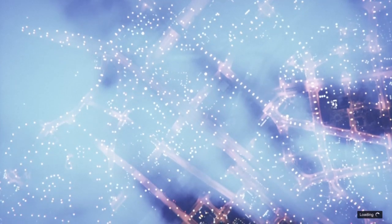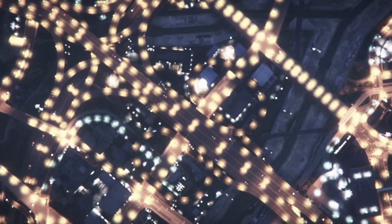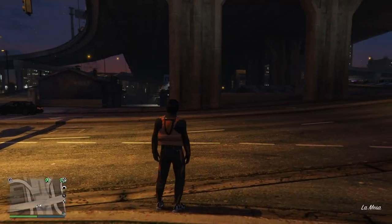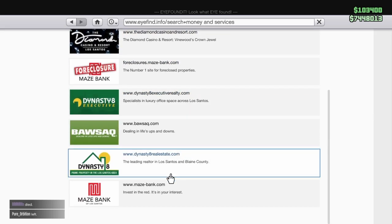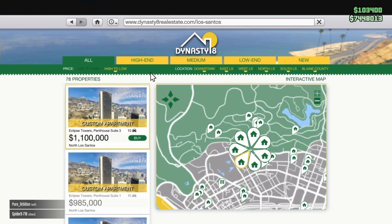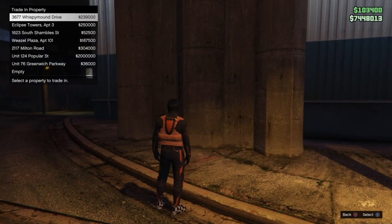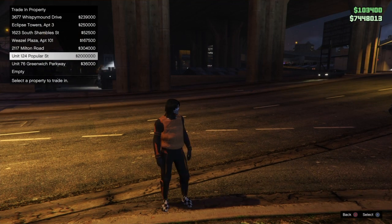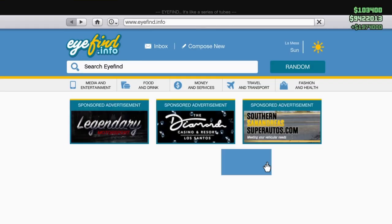Once you load in, go on the internet, go to Money and Services, then Dynasty 8 — standard, not Executive — and view property listings. Sort high to low and buy 1 Strawberry Avenue, which is exactly 26 grand. Purchase the property and place it in your 6th slot. As you can see, when you go to the 6th slot it shows 2 million dollars. Just go ahead and trade that property in and you will get 2 million dollars. That's it — you can just keep rinse and repeating it over and over again.